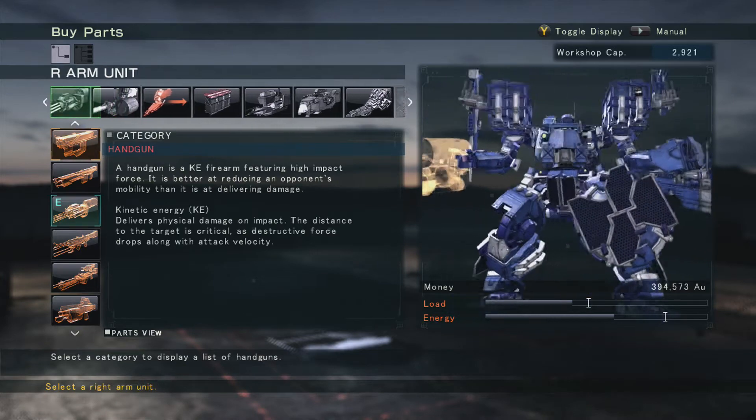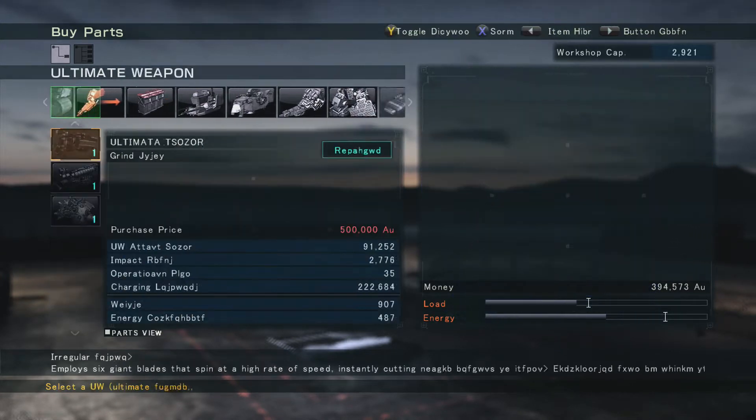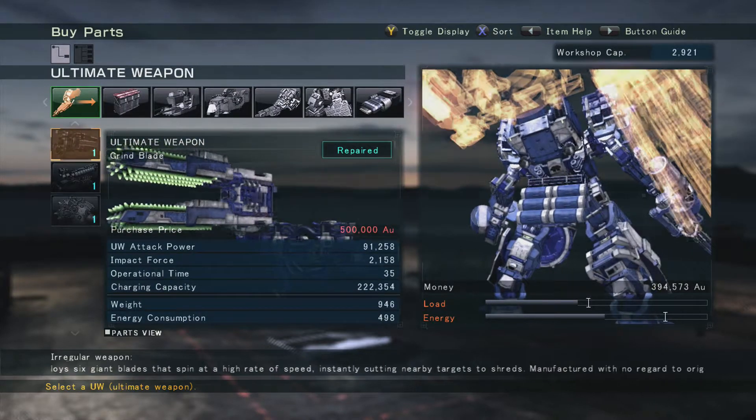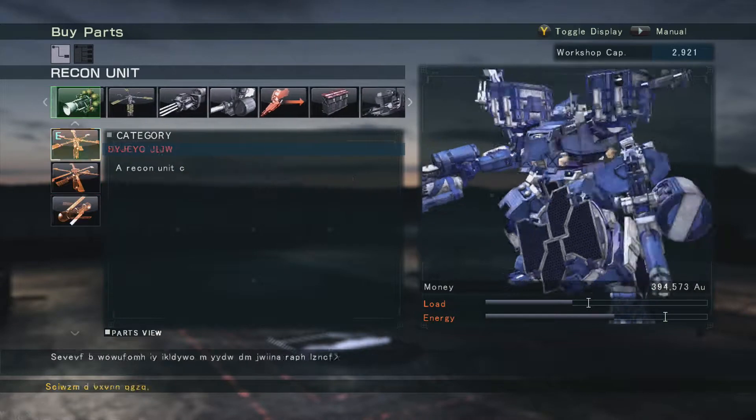This is the shop. You've got all your categories — your left arm, your right arm, your ultimate weapons when you unlock them, your shoulder units, your head, core, and everything right here.